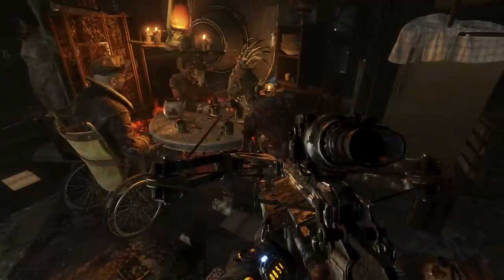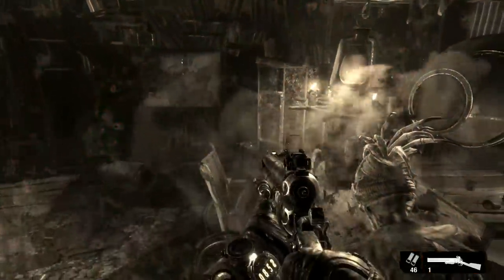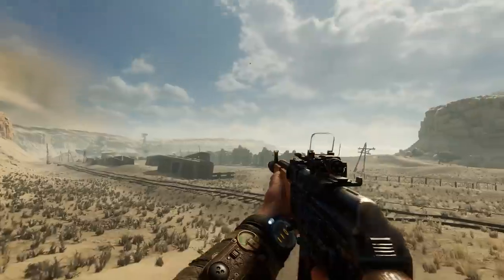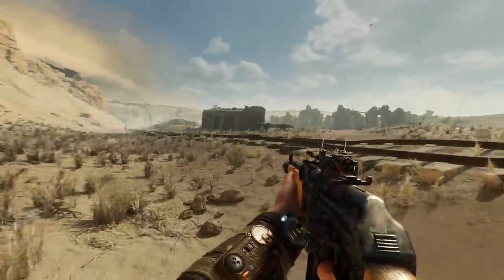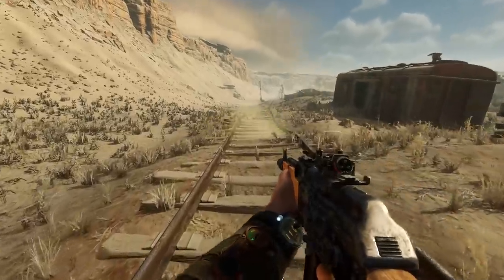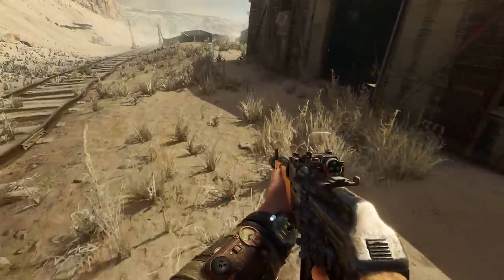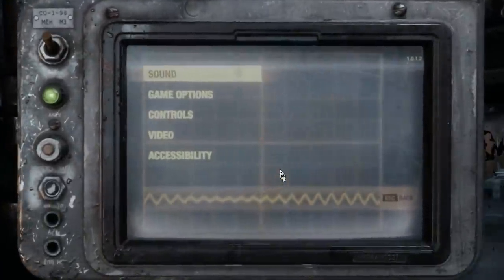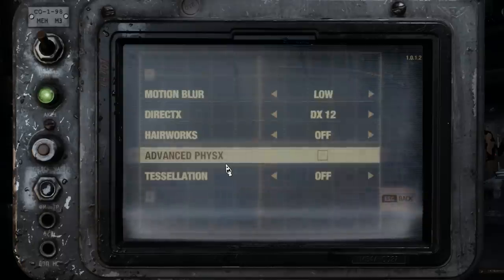First up, let's look at the graphics and the sound. You're looking at the max settings there, everything on absolute max top quality. That's what it looks like. I was getting 40 to 50 frames a second on this, so I turned it down, and the vast majority of the footage you're going to see is lower-res graphics because I wanted it up to 60 frames a second — it didn't look different enough. There's not a huge amount of graphic detail in the settings, certainly not what you would expect for a 50-pound game. There could have been more.